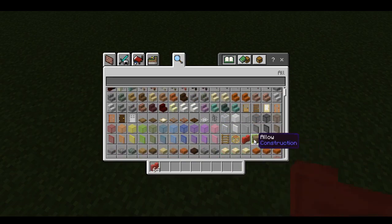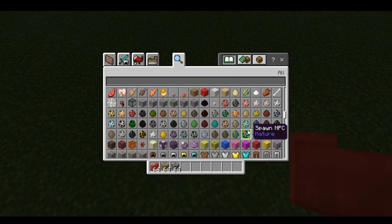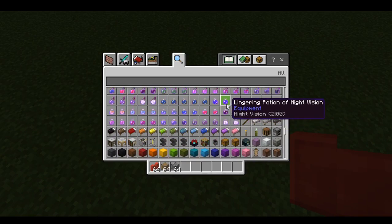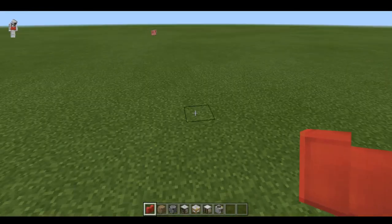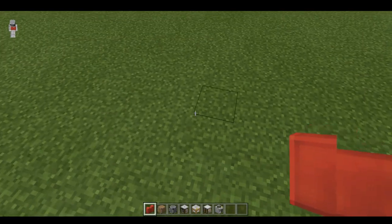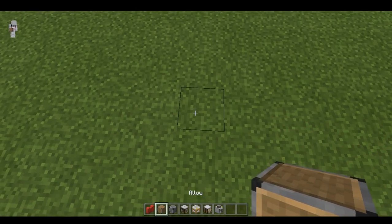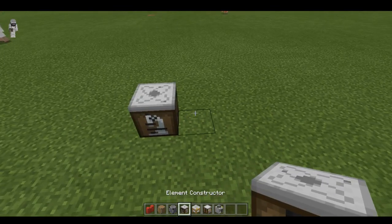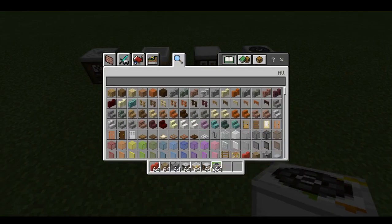New blocks that they added are these. There's these — this is to make it so someone, probably in survival, cannot go past this block. This makes it so that they are allowed to break it or place something there. This is so they can't place or break it, whatever it is. This is an element constructor, compound creator, lab table, and material reducer — we'll explain those later.